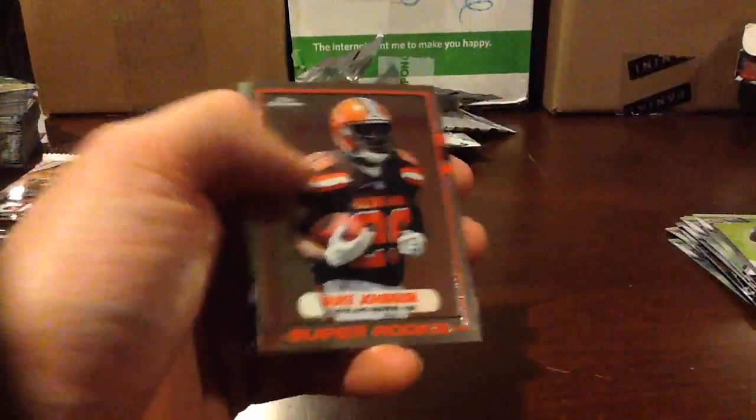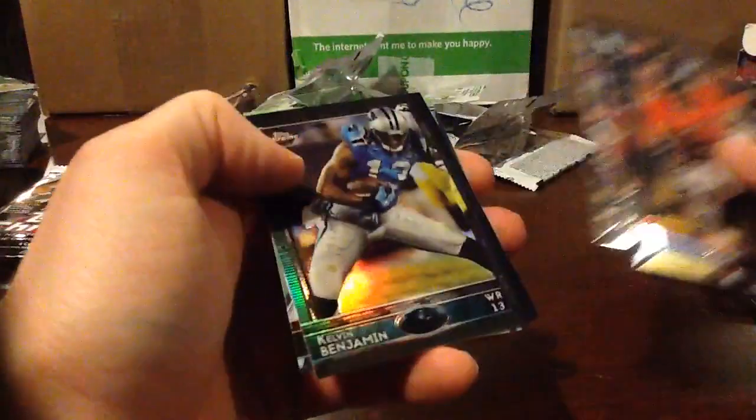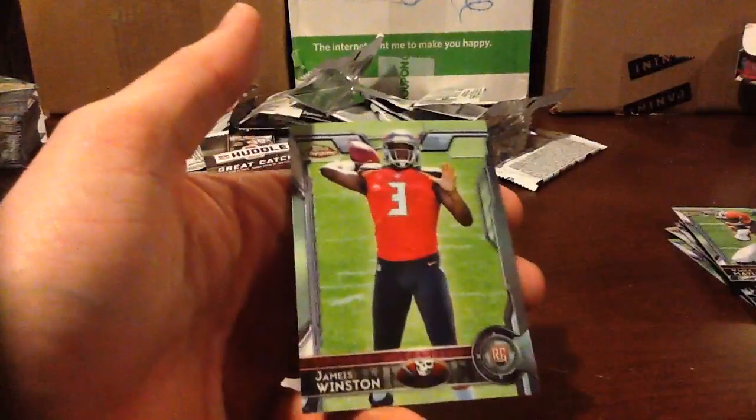Duke Johnson. Refractor. That's a black — Kelvin Benjamin, 299. And Jameis base.